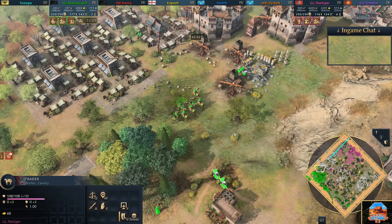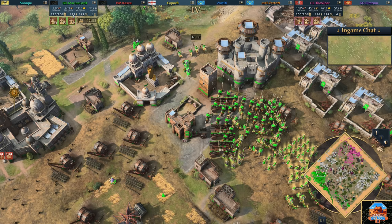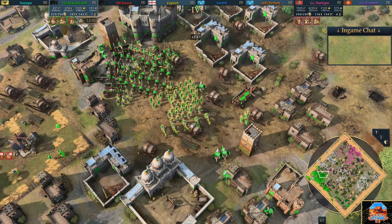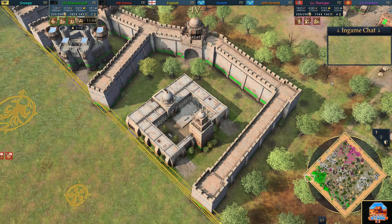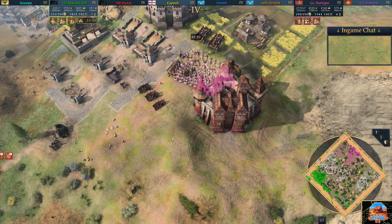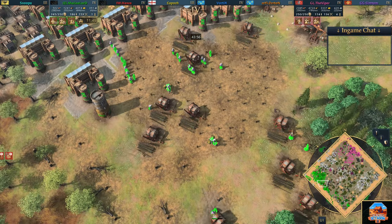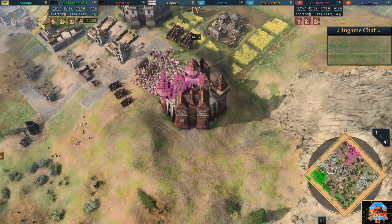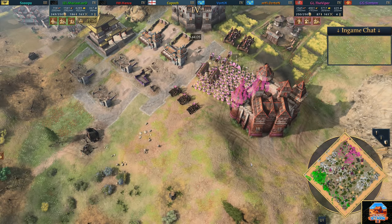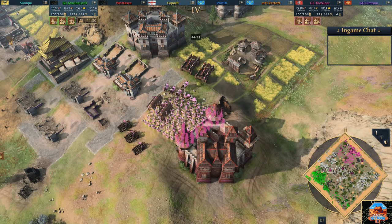Viper's in a real uphill battle here. He's got trade going but Marine Lord's got better trade - making more than three times the amount Viper's making. Marine Lord on 182 Vils, just kind of sits here and holds out. The Prayer Hall of Ukbar is here. We've got special prizes that'll get awarded throughout this tournament irrespective of whether they win the game: Best King Snipe, Best Wonder Defense, Best Sacred Sight Defense, Best Comeback, and Best Clutch Play.